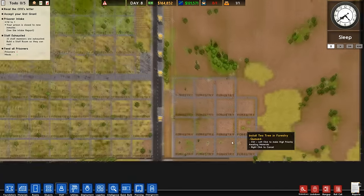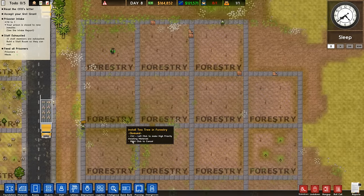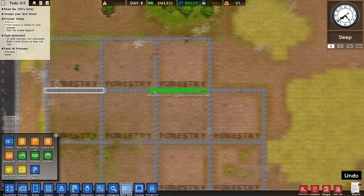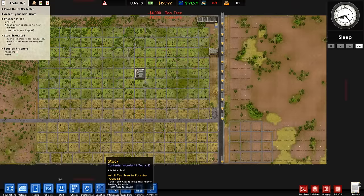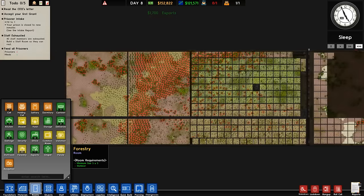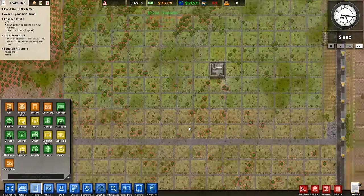We've started expanding this way — we're going to have massive open fields of trees in this direction. But in this direction, we're going to have the nice traditional plantation. Hopefully with this we're going to eventually work out which one is more efficient. We might just end up making loads and loads more tea plantations. We're up to 285 forestry zones. We have four mega fields — the mega crop areas — and then we have 281 mini 10 by 10 plantations of tea.